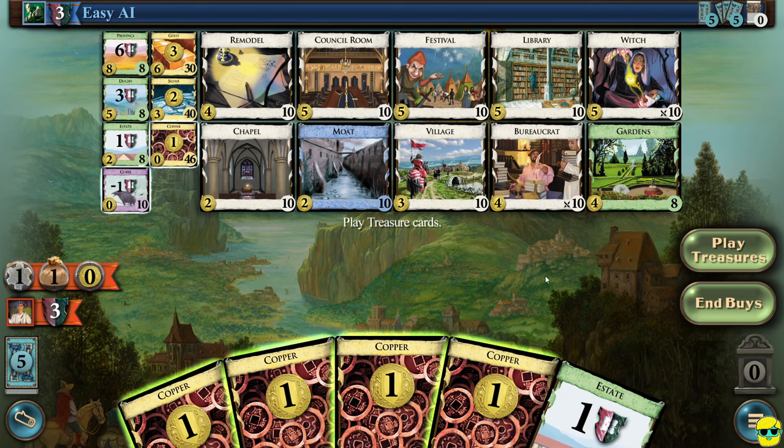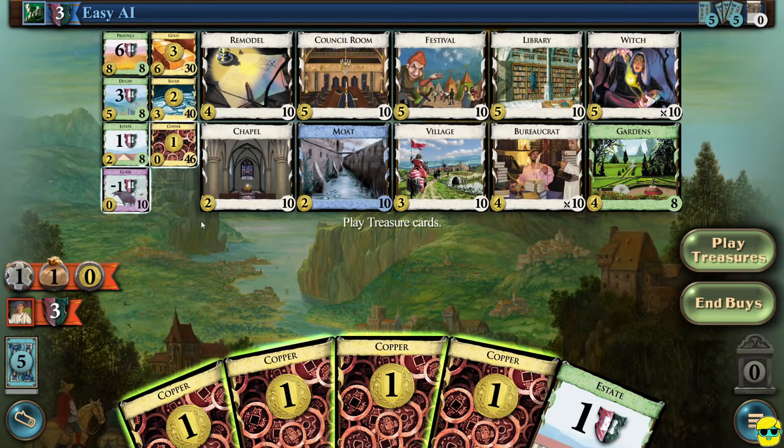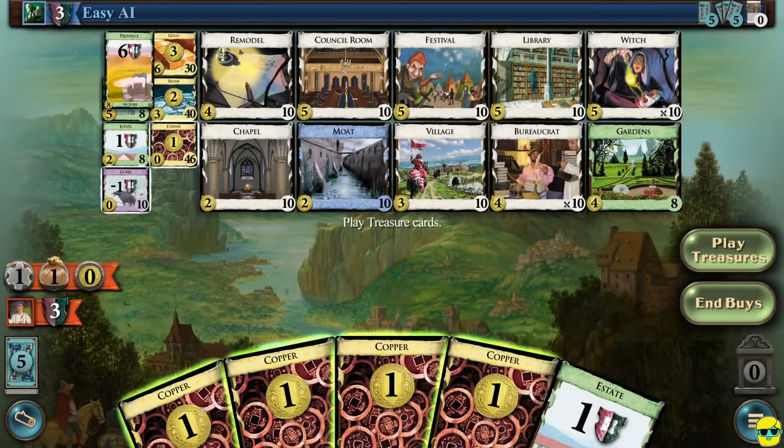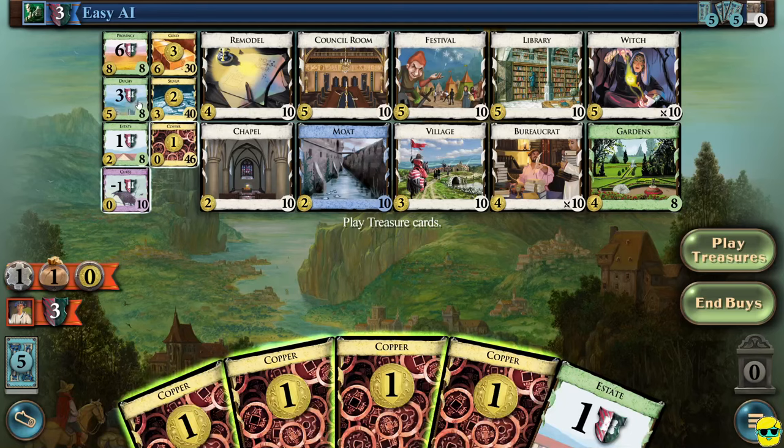You want to figure out the balance of when to make money, when to buy action cards, and when to switch over and start buying victory point cards. The victory point cards are all green. In the base set there's only estates, duchies — which are worth three and cost five — and provinces, which are worth six and cost eight. These are the victory point cards.